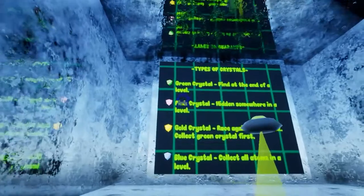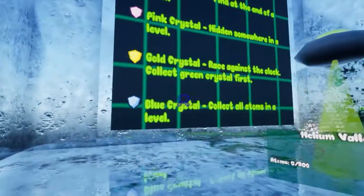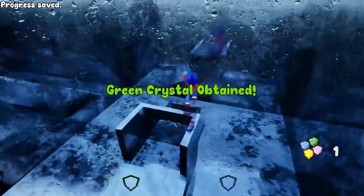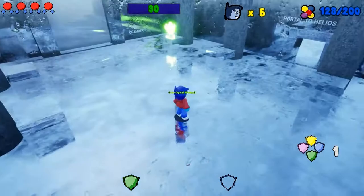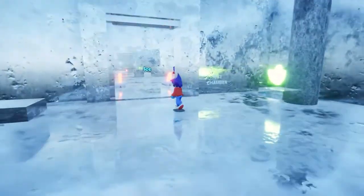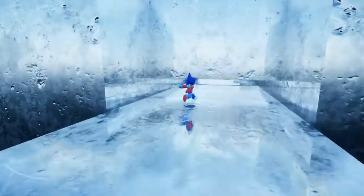In other news, I've changed the tutorial in response to player feedback. Several new hints were added to better clarify certain aspects of the game. Additionally, after obtaining the green crystal, the door that leads back to the Science Expo opens again. That way, you can now go back and check to see if you missed any atoms in that area before moving on to Helium Valley.